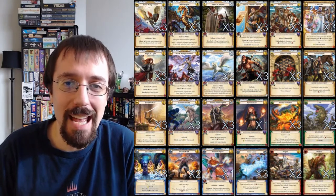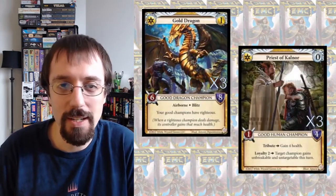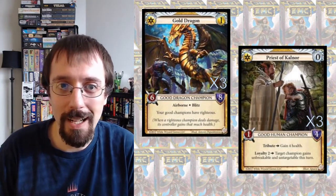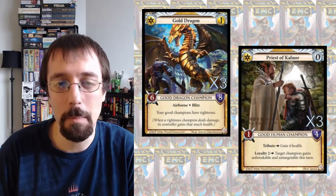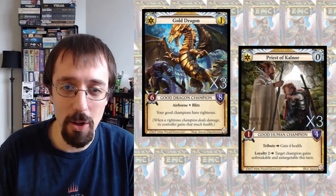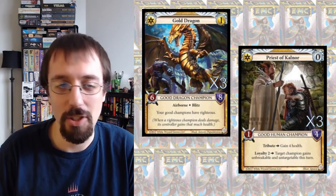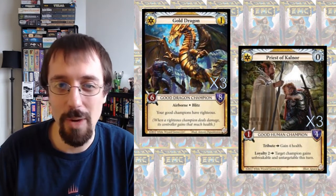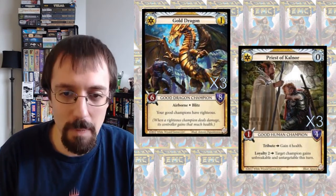As the name implies, one of the absolute strongest combinations in this deck is Gold Dragon followed by Priest of Kalanor. You play these two in that order, you get a 1-4 body, gain 4 health, and then you have a 6-8 Airborne Righteous Blitz, unbreakable, untargetable champion coming in. Since it has all of those abilities, it's incredibly hard to remove, so it's probably going to hit and deal 6 damage. You gain 6 health, probably deal 6 damage to your opponent, and end your turn with a 1-4 Righteous and a 6-8 Airborne Righteous in play. Incredibly powerful stuff.